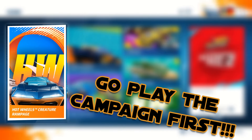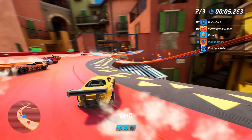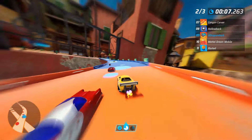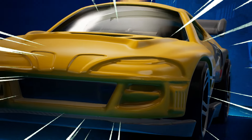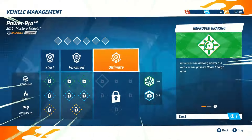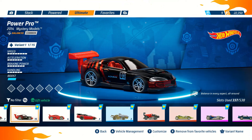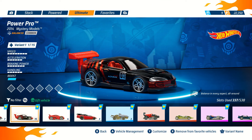So just go play a little bit of the campaign so you can farm resources to upgrade your car to ultimate class. Now that we've got your car of choice to ultimate, we are ready to start building our main build.